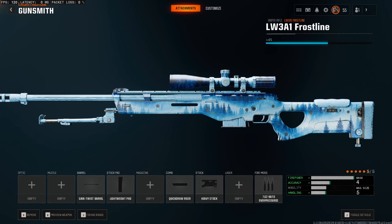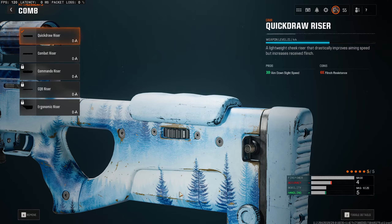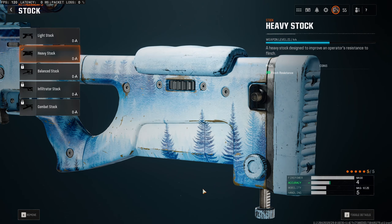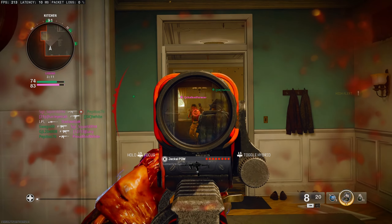For the rest of the class, depending on the sniper's level and the attachments you have available, you want to focus on bullet velocity, ADS speed, and idle sway. You could also add in some flinch control if you wish.